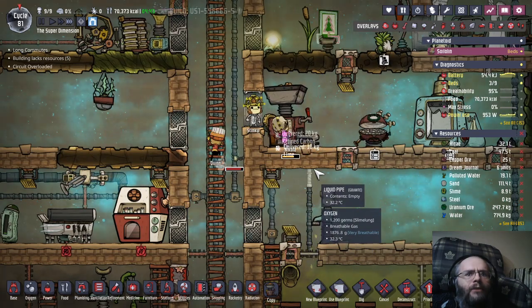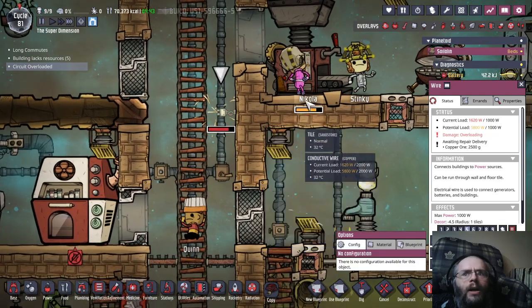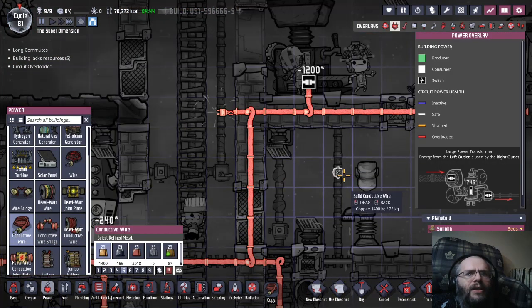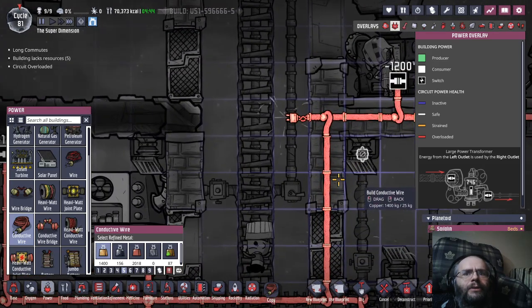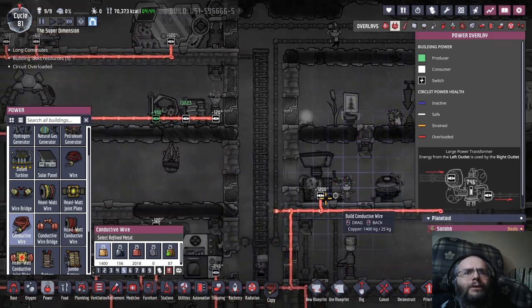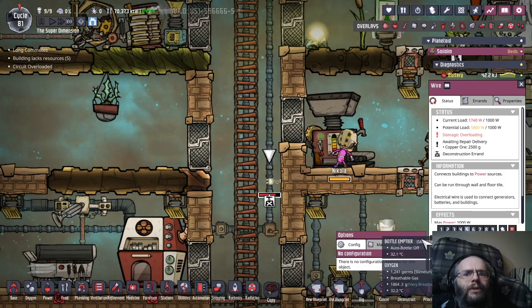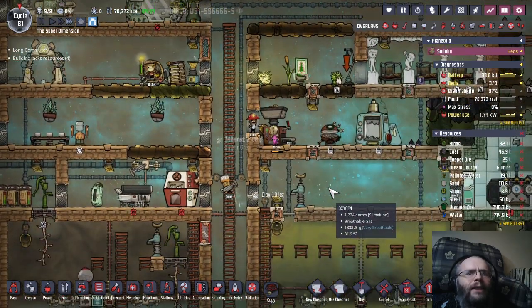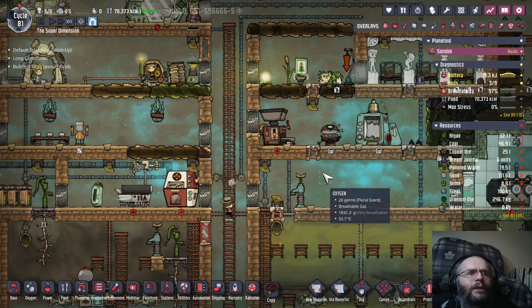So that will not take them very long. Why are we getting circuit overload still? We still have some — I thought I did all the wires. I clearly missed some. You're not even connected to anything. What the heck? An old piece of unconnected wire — it was not even doing anything and it was still complaining. Wow.